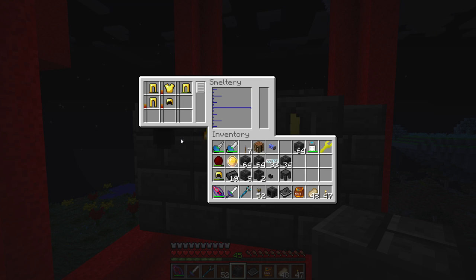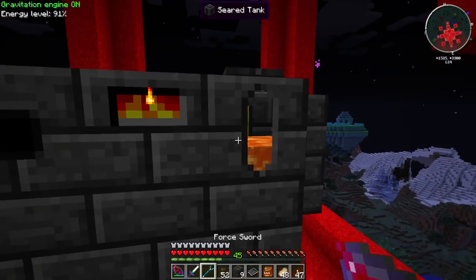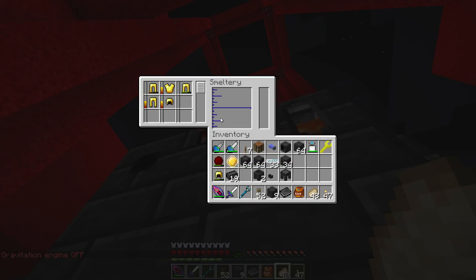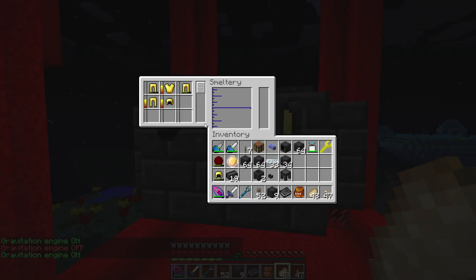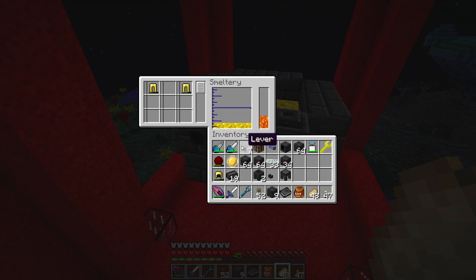The ones with damage on them aren't smelting - that's not great, we're going to have to figure something out. After about five minutes, yeah it's not smelting any of the partial ones. Let's take those out. It's saying right here we got 20 gold ingots, so that's cool!